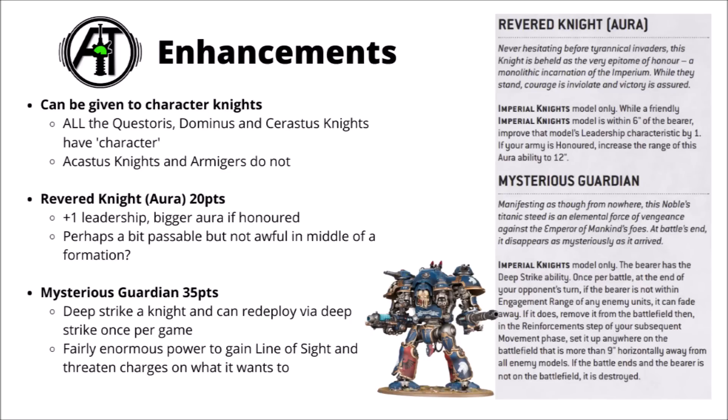Finally for the Noble Lance, we've got the Enhancements — 5 of them in the Index. These can be handed out to Character Knights; basically all the Questorius, Dominus, and Cerastus Knights get the character keyword, but the Acastus ones and the Armagers do not — a bit of a double-edged sword against enemies with the anti-character keyword. Revered Knights for 20 points gives plus 1 leadership aura, with a bigger aura if honoured — a bit on the passable side for 20 points, likely to get passed up for other options.